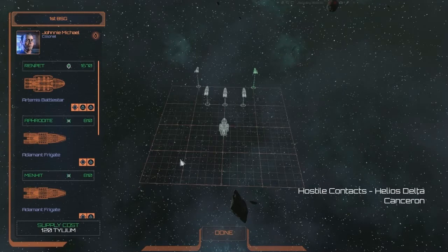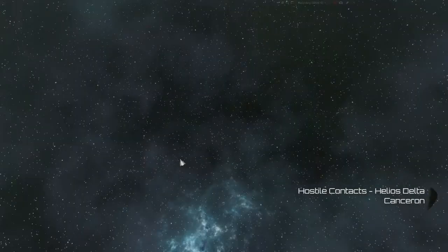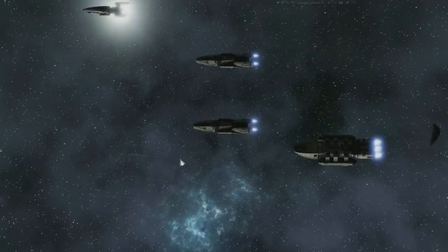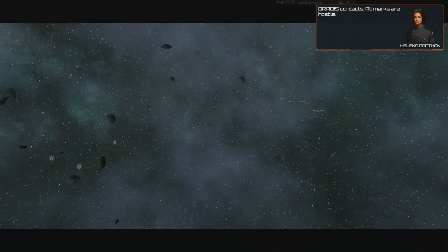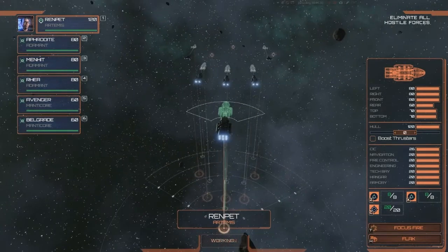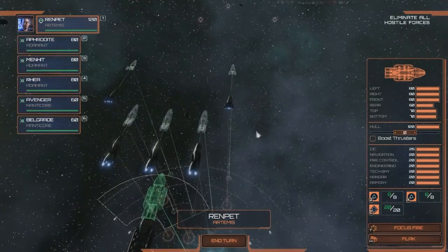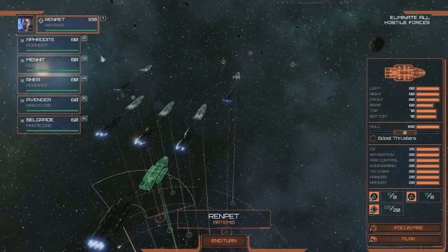Let's see how this goes. I did switch everybody over to Mark IIs — I hope so. I record these very early in the morning, so I'm not always the most coherent. Dradus contact — marks are hostile. We have three contacts. That could mean a lot of things: two Cerberuses and a Basestar, two Basestars and a Cerberus, or three Basestars. Or this could be easy — but this game hasn't given us an easy assignment yet.